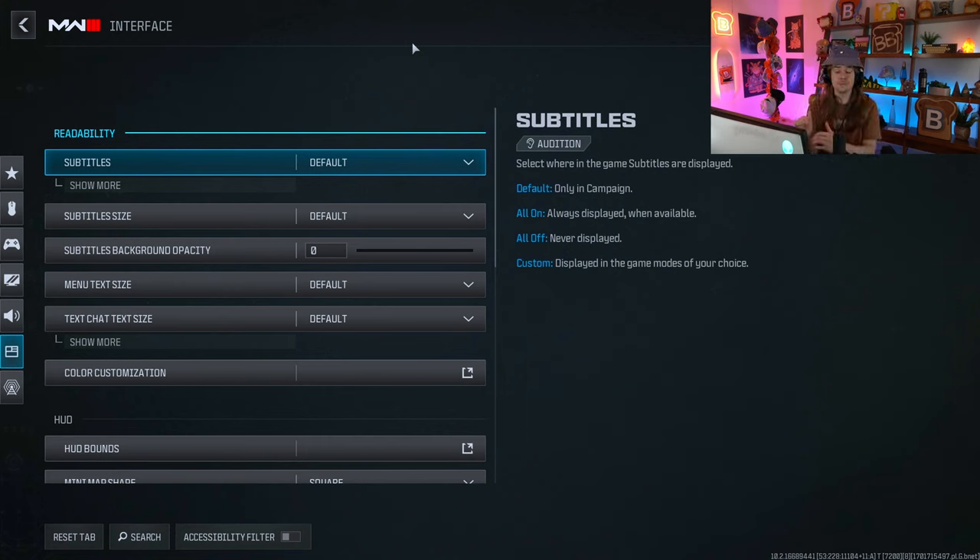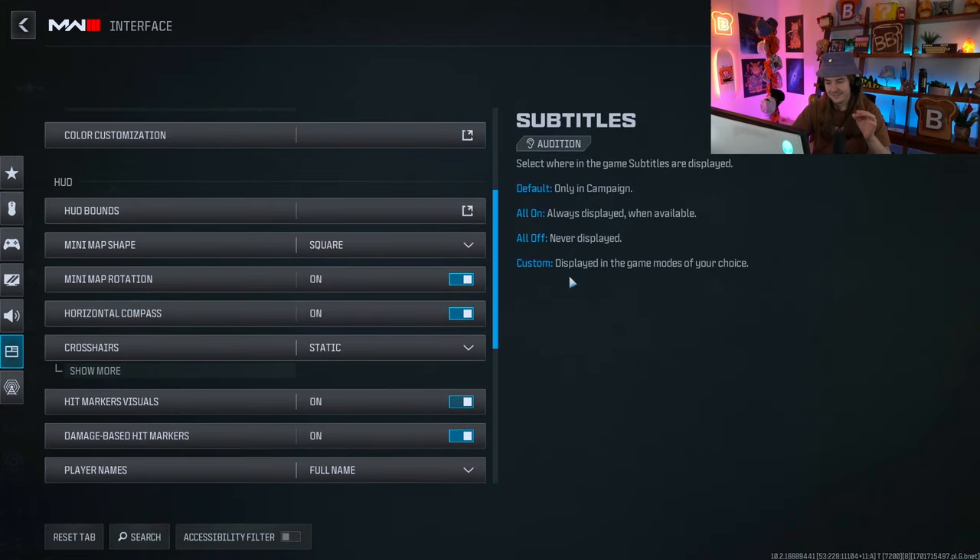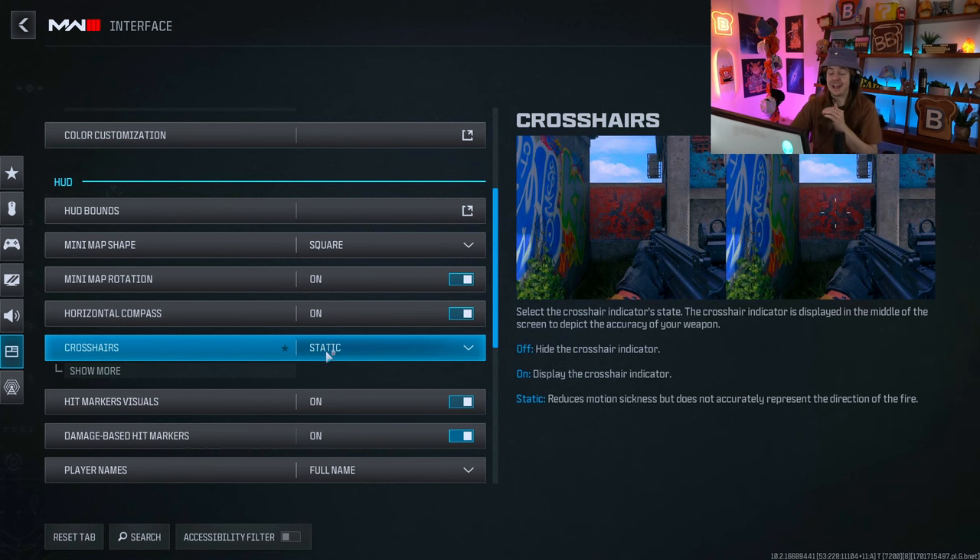One last critical setting: go to Interface on the left side, scroll down and find Crosshairs. By default, crosshairs are set to on, meaning they sway as you turn — it looks like they're twerking all over your screen. Turn that to Static, which keeps them perfectly still. If you do one thing from this video, change your crosshair to Static in the Interface settings.